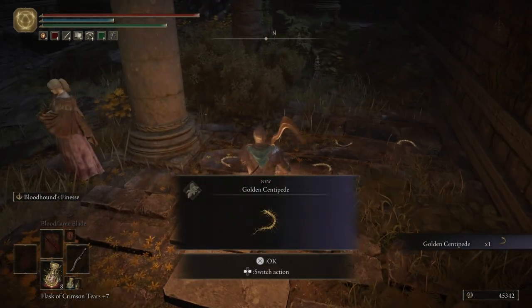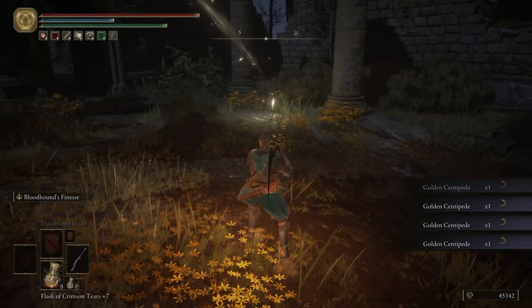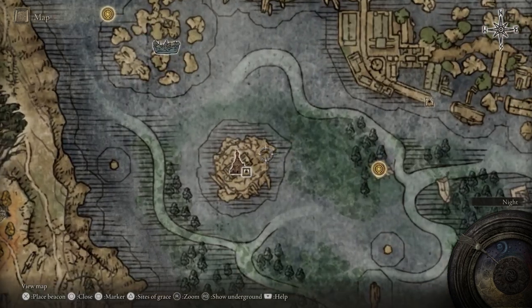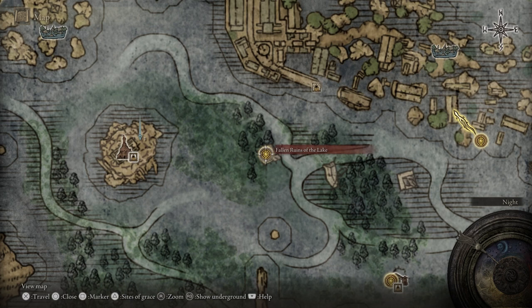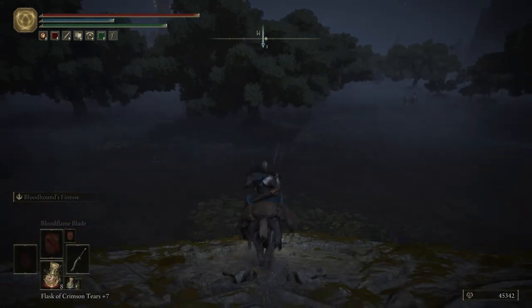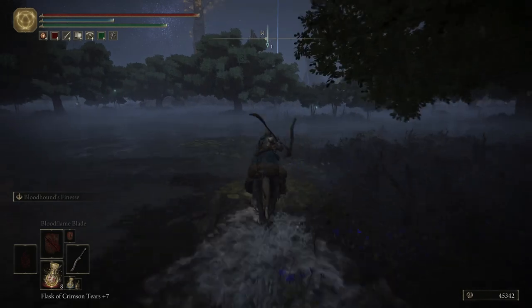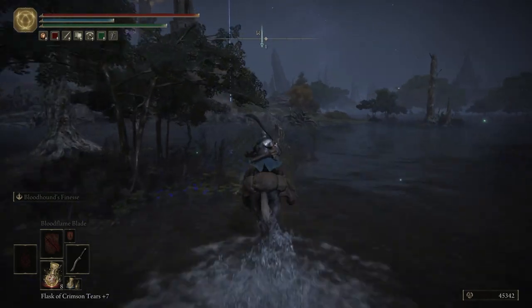Right here you can grab some Golden Centipedes — I don't think that they respawn, so it's not a good farming spot, but you can still scoop them up. Now what we want to do is talk to Varre. If you have not invaded three people yet, go ahead and do that now. We're gonna go to the Fallen Ruins of the Lake — I'll see everybody there. Let's hop on Torrent and follow our marker. You don't have to do this questline for Varre if you don't feel like invading people — you can skip over this part. We'll still be able to get to the area he takes us to in his questline, it's just going to take us longer.